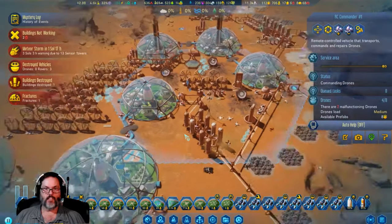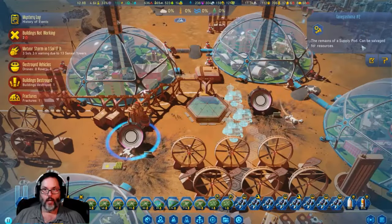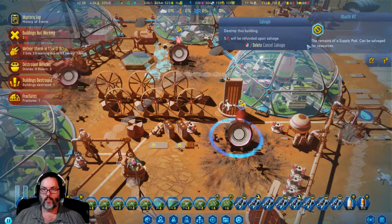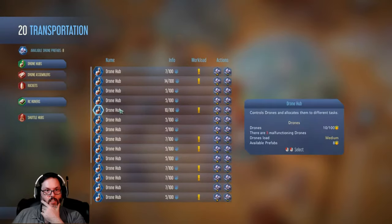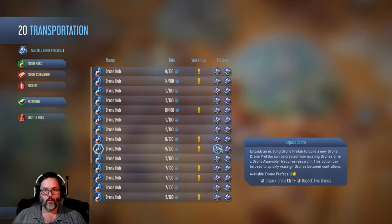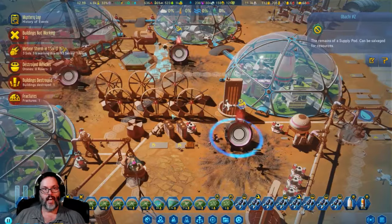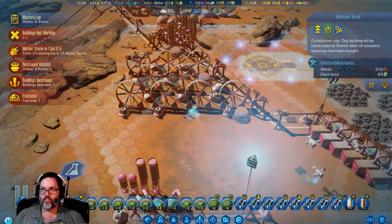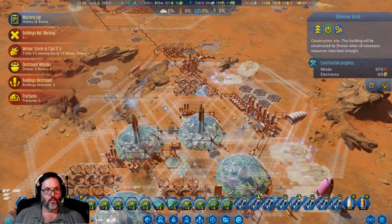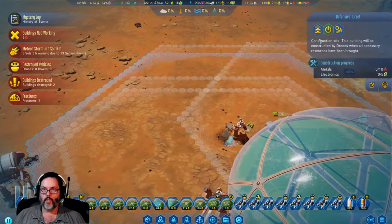You can't hide from them, so there's literally nothing we can do. I'm gonna destroy that, destroy that, destroy that. Do I have any more? I have eight drone prefabs. Two buildings destroyed - we've got another defensive turret, we want to rebuild and prioritize please.